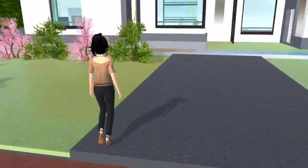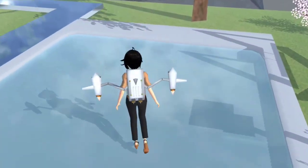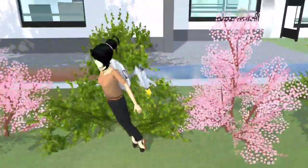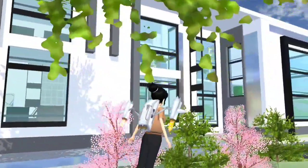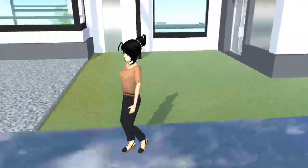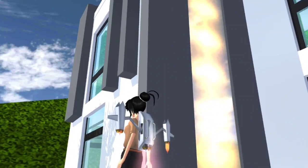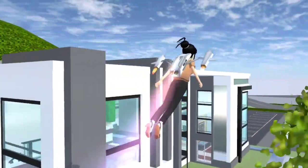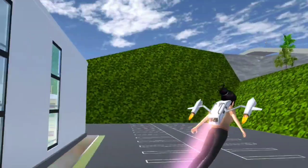Depan ni takde apa-apa sangat. Ada dia punya batu jalan warna hitam. Ni kolam tapi kolam dia cetek, pendek guys. Ada satu pokok, lepas tu Candy tambah tanaman-tanaman. Candy buat design macam ni, sini ada batu-batu dan lampu-lampu juga. Candy buat banyak-banyak tingkap, banyak kaca. Kalau you guys nak tengok belakang ni pun boleh.